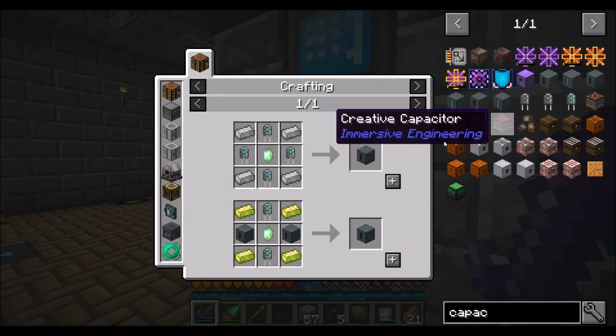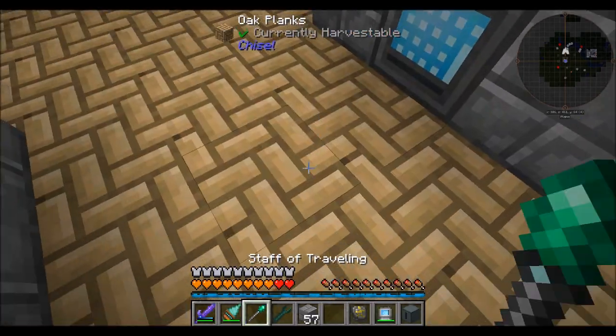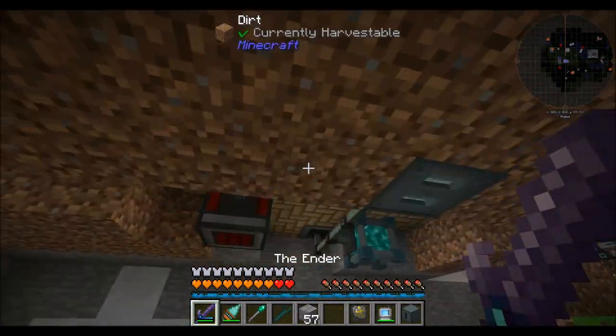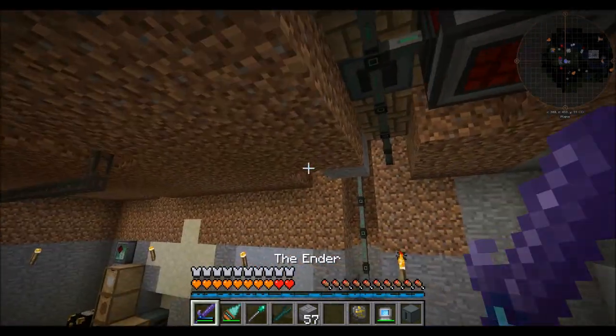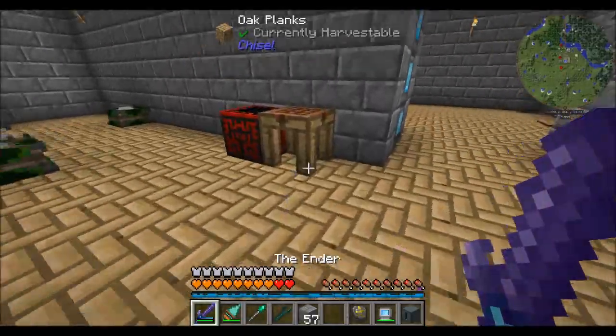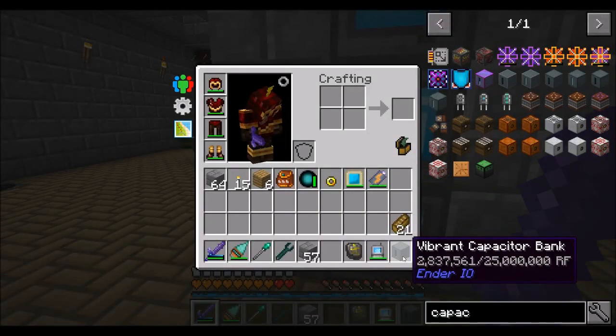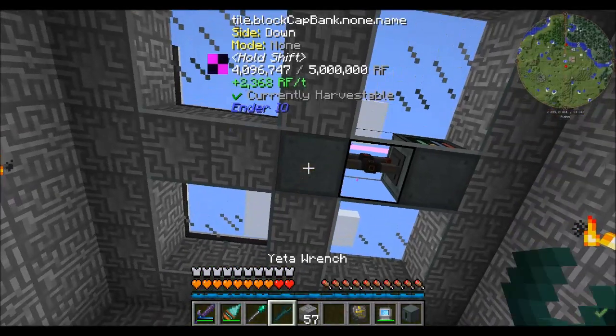All right guys, we're back. I did a little bit of crafting and some work off camera. You guys already saw me upgrade my energy conduits from low to mid-tier, so I just kind of did that all off camera. I figured you wouldn't complain — you didn't want to watch me place all those blocks, did you? I thought not. So now I just made myself another 25 million RF capacitor, which is cool. It's charging in my inventory because that's what happens.